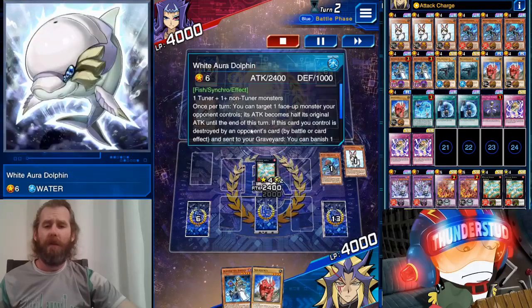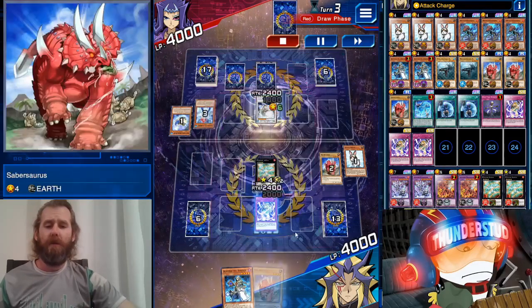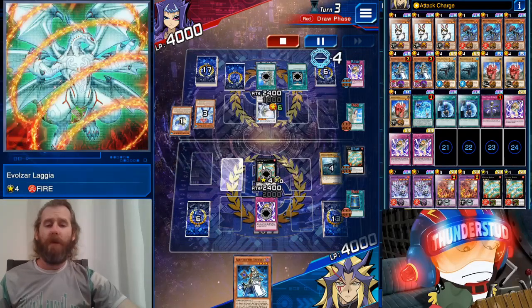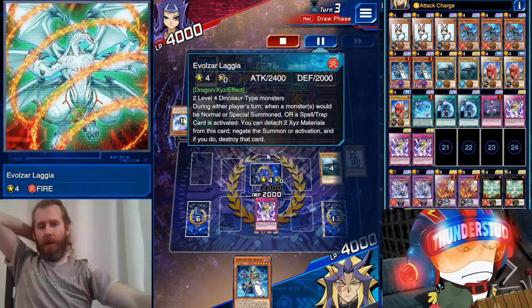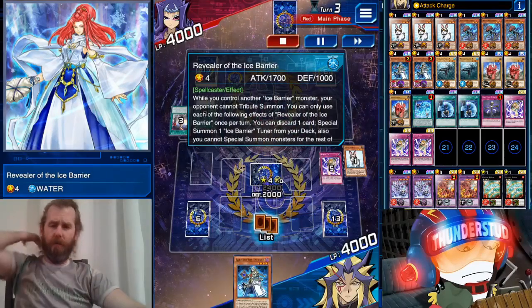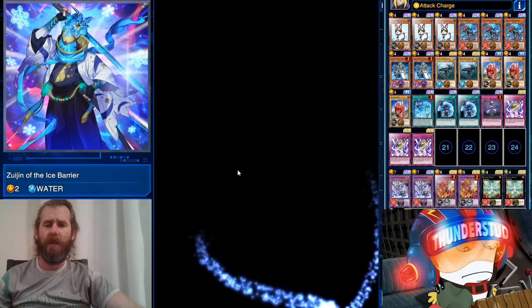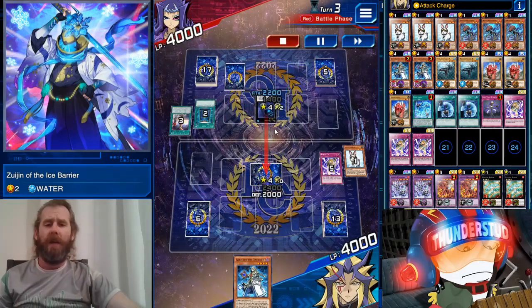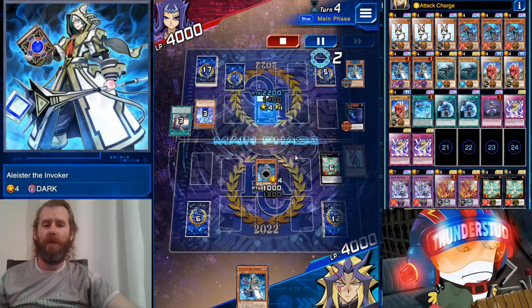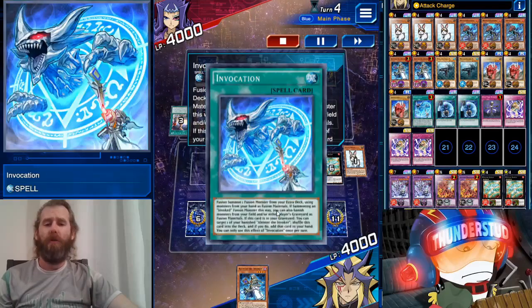We're going to swing over the White Dolphin — he should be able to come back, but that's what the Karma Cut is for. We throw away the same resource, keep the Invoker. He has a Forbidden Lance, but we negate it. Then he has a Book of Moon — could have saved his White Dolphin but chooses to Book of Moon us instead. That gives him an add with Revealer but you can't really do anything with Revealer unless you have a card to discard. He makes Abyss Dweller — not a huge deal — it goes over our Lagia. Then we get our second Invoked — big trouble for him — and Invoked in hand comes in handy.